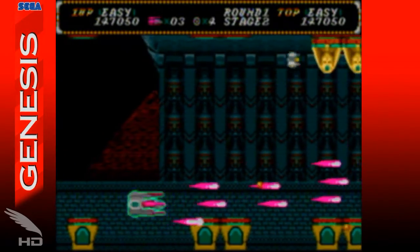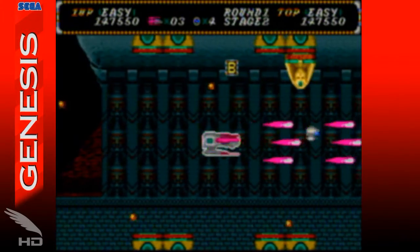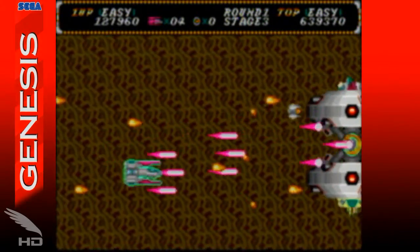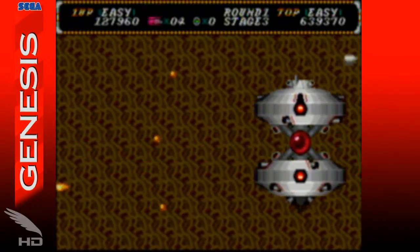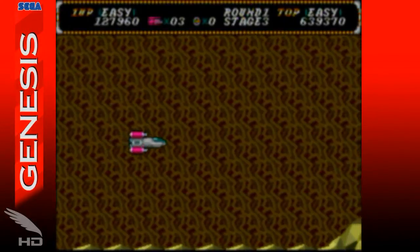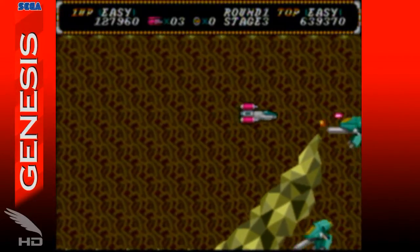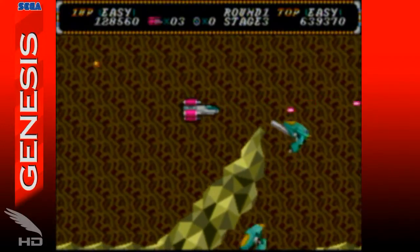Not only is stuff whizzing around at high speed, but your ship starts off far too sluggish. Pick up more than two speed power-ups and you're being flung around the screen at light speed at the mere twitch of a button. As you might expect, you'd find yourself dying quite a bit, and this brings us to the worst thing that this version of Hellfire has that no other does: checkpoints.